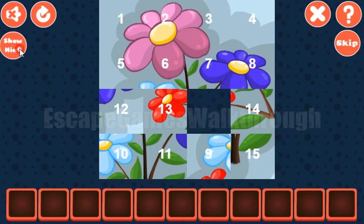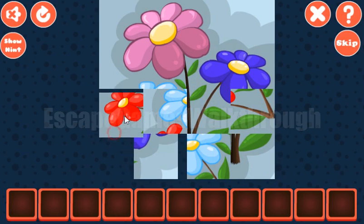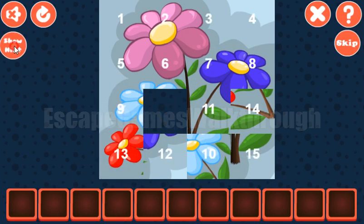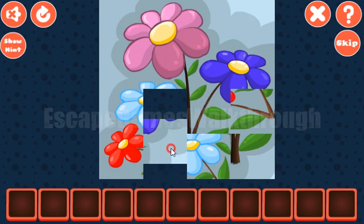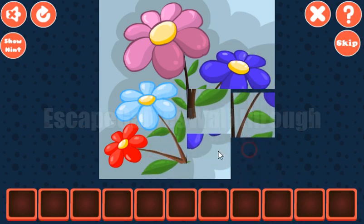Next, let's place tiles 13 and 9 in their positions, and after that tiles 14 and 10. So the rest is easy to finish.